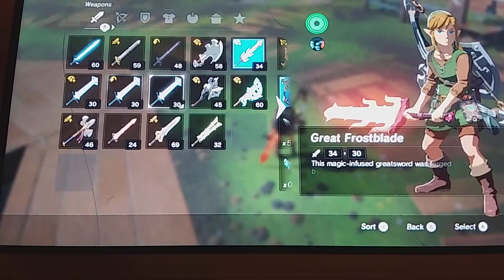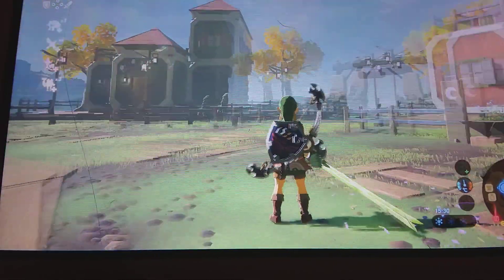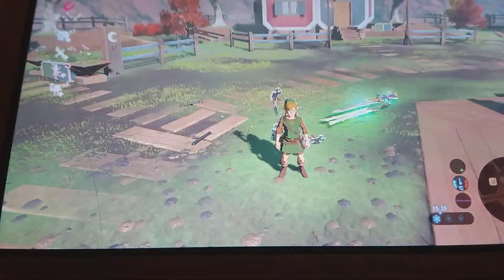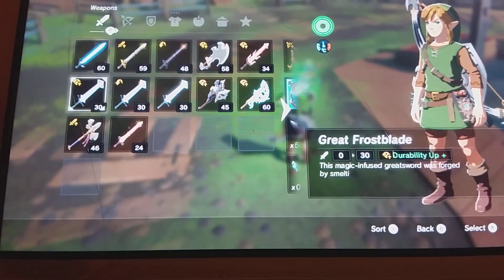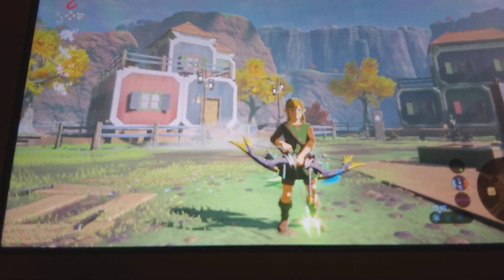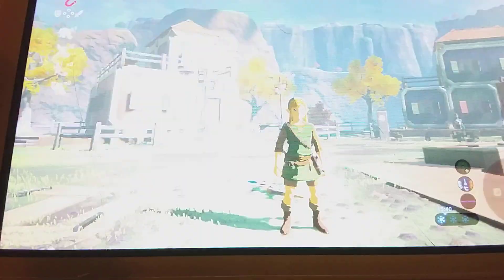First, you want to equip the thunder blade, then you want to do this — there we go. You should have that, and then you want to do this, drop that, and equip that.